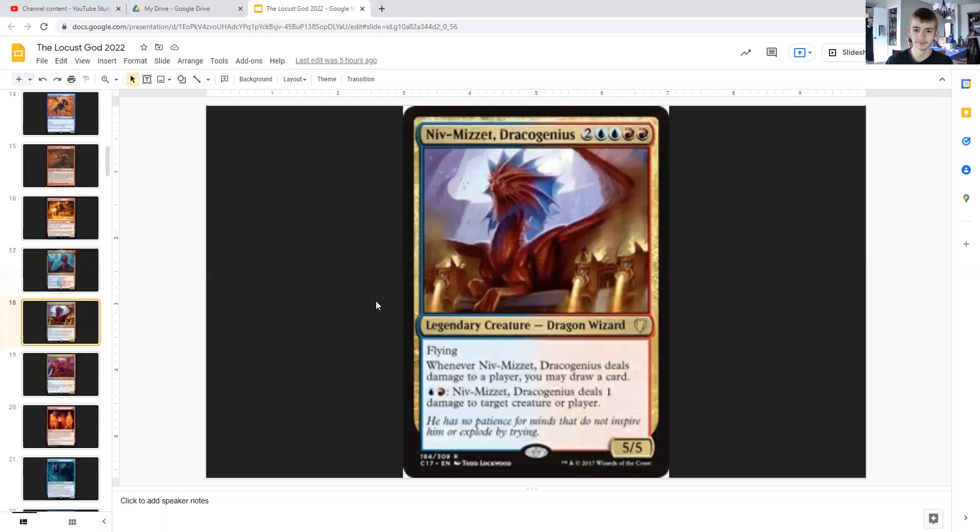Up next we have Niv-Mizzet, Dracogenius — I think I pronounced that right. For four generic, double blue, double red, he's a legendary dragon wizard with flying, 5/5 once again. When he deals damage to a player, he may draw a card. And for one blue and a red, he deals one damage to a player.